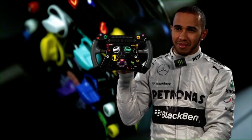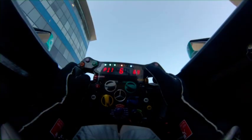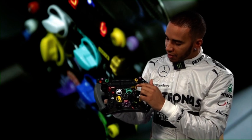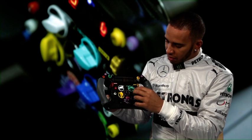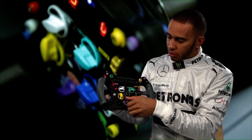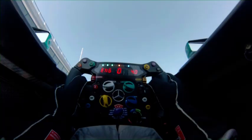It has about 26 buttons and switches all together. We have our default switches here: pit speed limiter, neutral, entry diff, mid diff, high speed diff, curves harvest, engine mixture, torque and engine braking, tyre switch and default switch — which is also a menu switch, so you can have all these different options. DRS, and launch for the start.